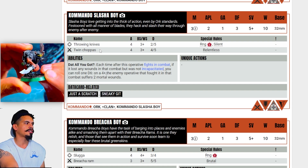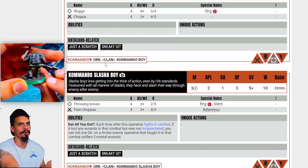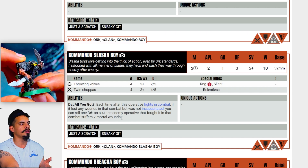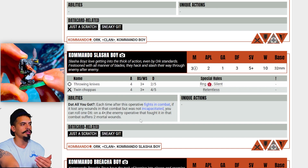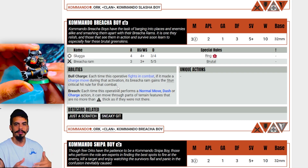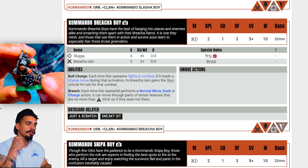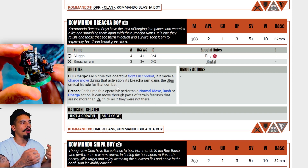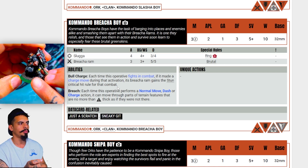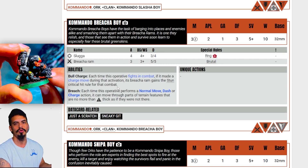Next model we have is the Slasher Boy. The Slasher Boy is basically the same exact way you're going to play the other Commando Boys — the only difference is that he can do mortal wounds at times depending on the situation, and he can re-roll hits when he attacks. The Breacher Boy is the next model that we're going to be running up the board, preferably to terrain so that you can punch holes through it. Although terrain is not that much of a problem because our models are going to have the climbing rope equipped, the Breacher Boy can punch holes through terrain so that your units can move through much easier.